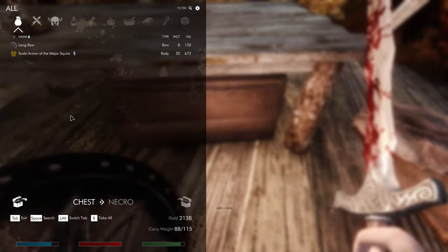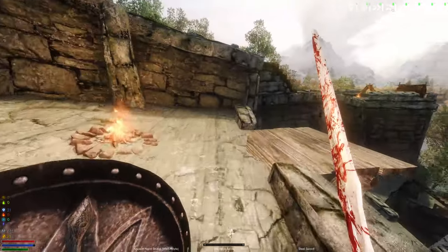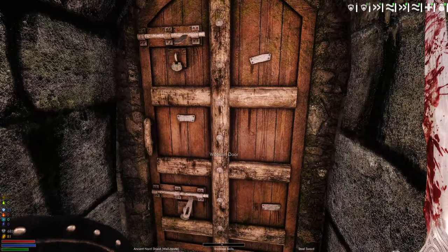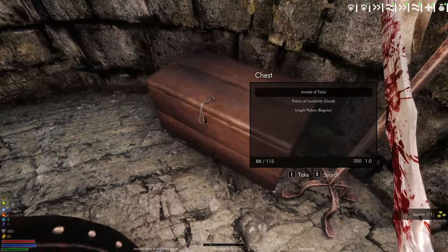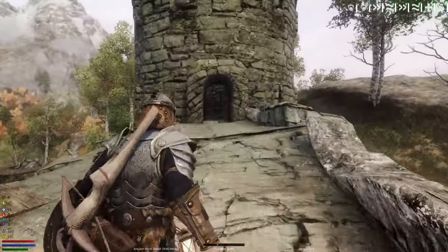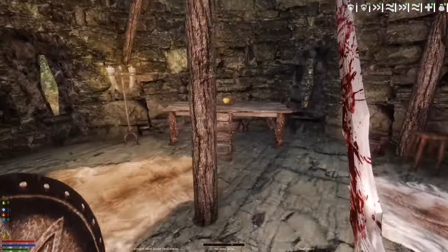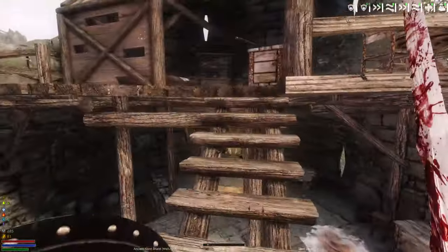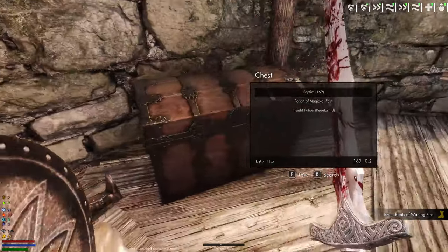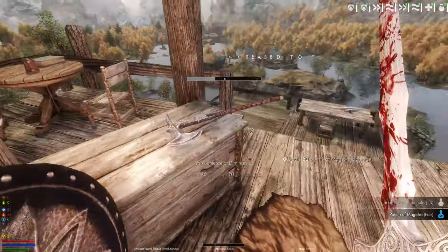Scale armor of squire. Waste 20. Novice. Talos, we can still. What's this? Fair, we'll wear those. Lighter? Means it's less harsh on my magicka costs.